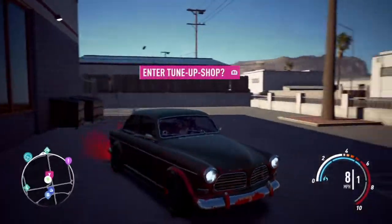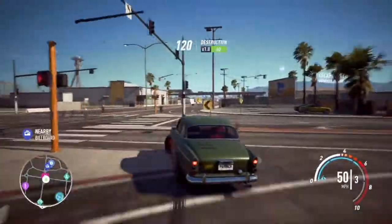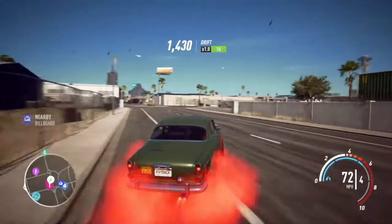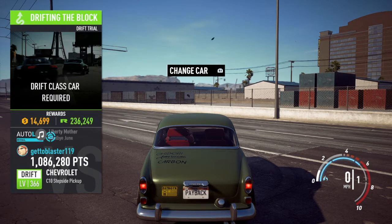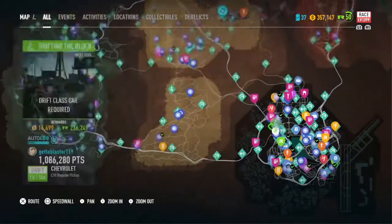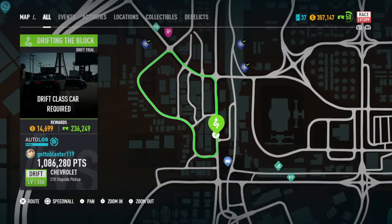So that's how to save money. Now I'm going to show you how to make the money. This is the best way to make money in Need for Speed. As you can see, the race is called Drift on the Block - it's just down in the sort of middle left of the city.